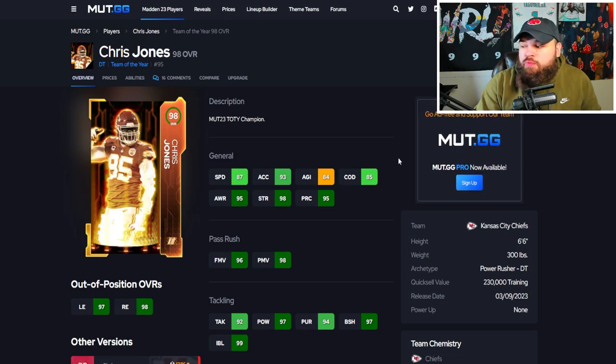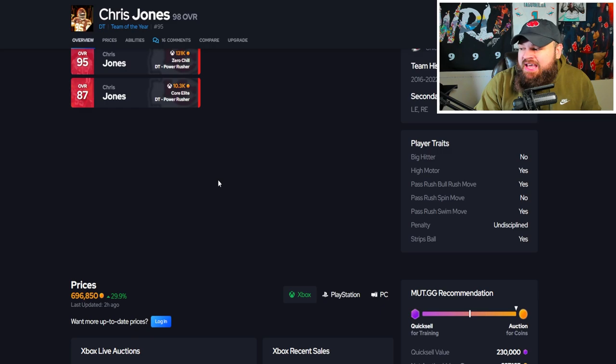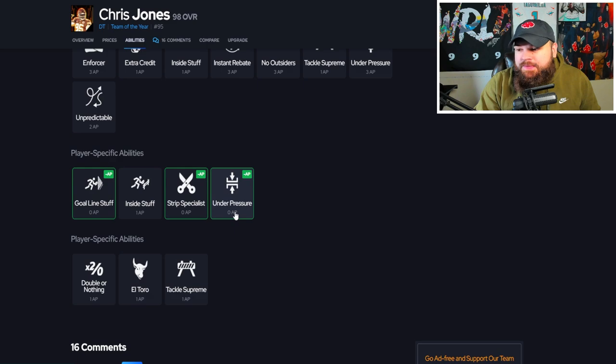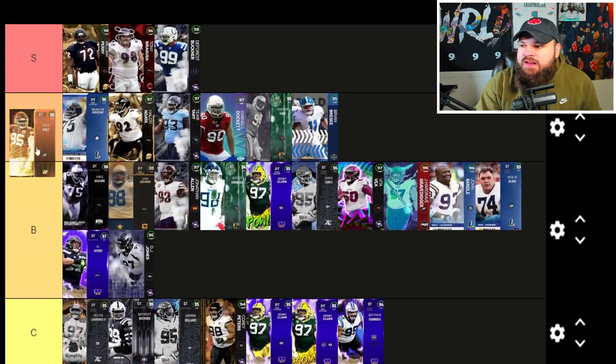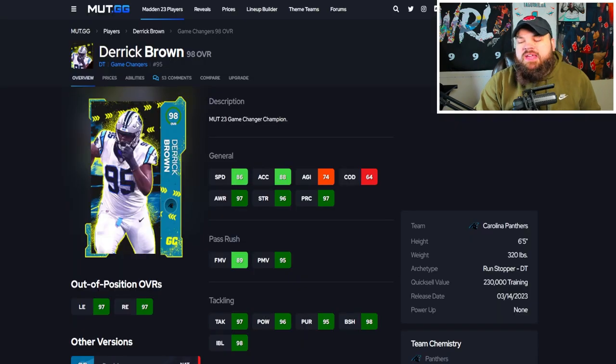Team of the Year Chris Jones — six foot six, 300 pounds, 87 speed, 93 acceleration, great finesse and power moves, block shed and impact blocking — basically in-game stats. Chris Jones plays really, really good. For traits, bull rush and swim move are on yes. For abilities: 1 AP Don, 1 AP El Toro, 0 AP under pressure. He's essentially a little bit better than Warren Sapp. I wish some of these abilities were 0 AP given the game's trajectory, but I do like him — going S tier.